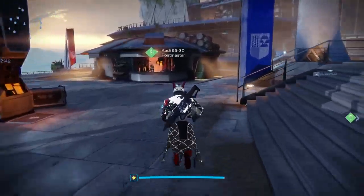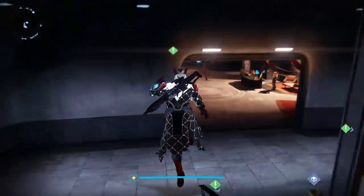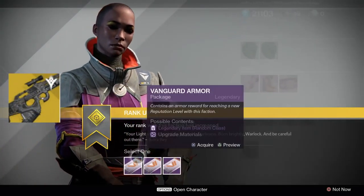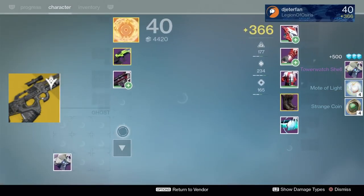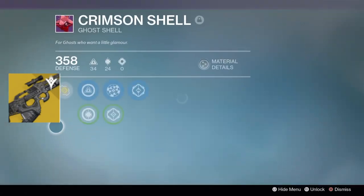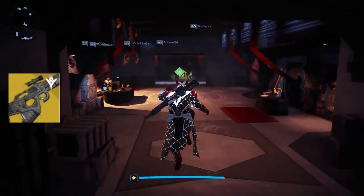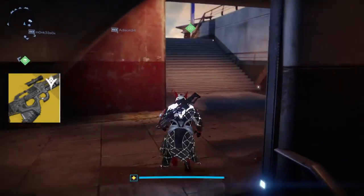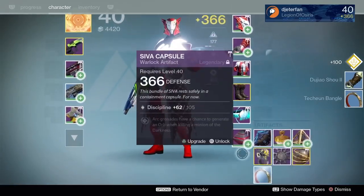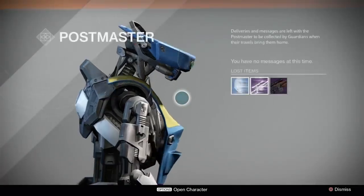Finally, we have the weapon prediction. In the Rise of Iron DLC, there really aren't too many new exotic weapons, especially not ones that can be sold from Xur. There are a few you can get from exotic quests like the Thorn, that new Raid primary Pulse Rifle, as well as the Khvostov. So I definitely don't think we're going to be getting any of those from Xur this week, but I could easily see Xur selling the Mida Multi-Tool this week, since he hasn't sold it in so long. It is quite the weapon to use in Trials of Osiris. That Mida Multi-Tool is very good, especially in Trials of Osiris.